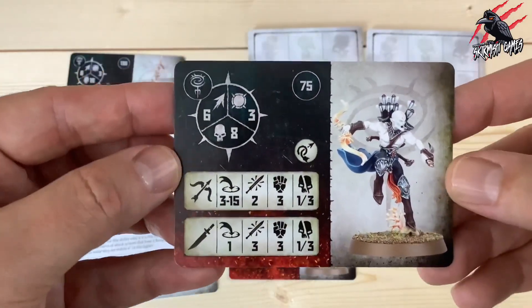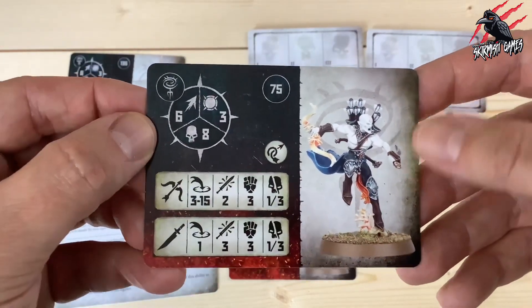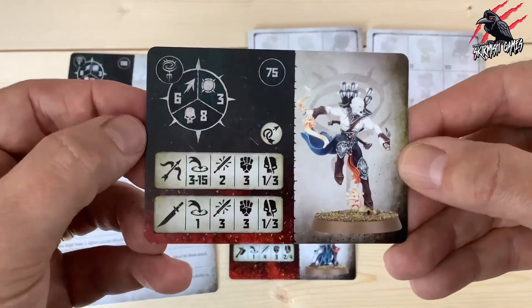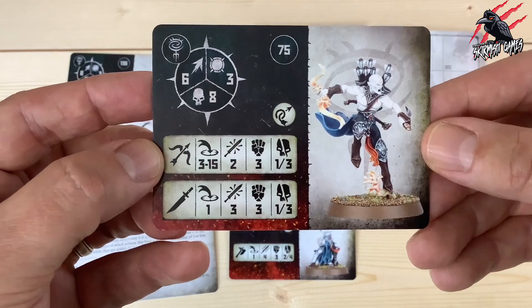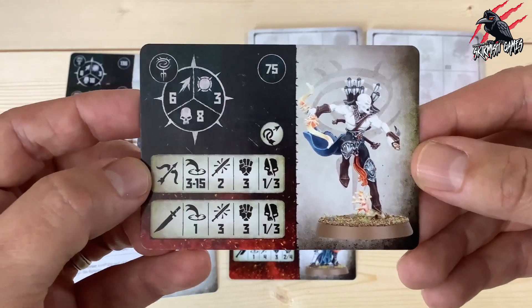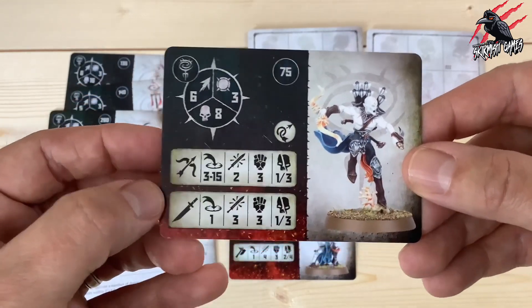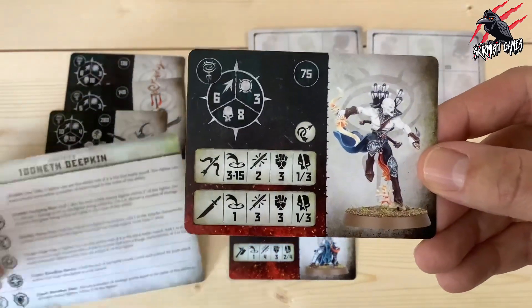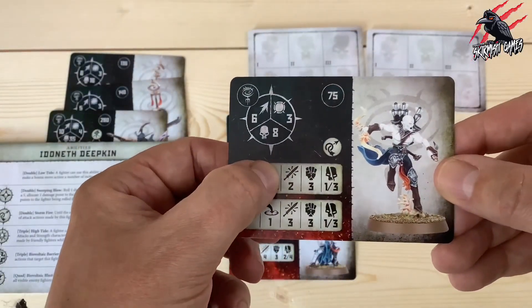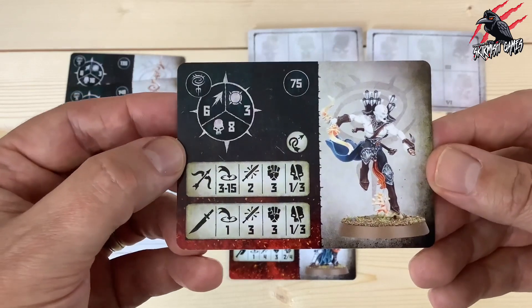Our first regular fighter is the Namati Reaver. Similar to the leader version but without the leader status. For 75 points we get movement 6, can take 8 wounds, toughness 3, and still have the agile rune mark. Two weapon options: ranged at 3 to 15 inches, 2 attacks, strength 3, dealing 1 to 3 on a crit; or blade at range 1, 3 attacks, strength 3, dealing 1 to 3 on a crit. The Storm Fire double can take attacks up to 3 — strength 3, 1 to 3 on a crit is much better for just a double. For 75 points this is a must-have for the warband.